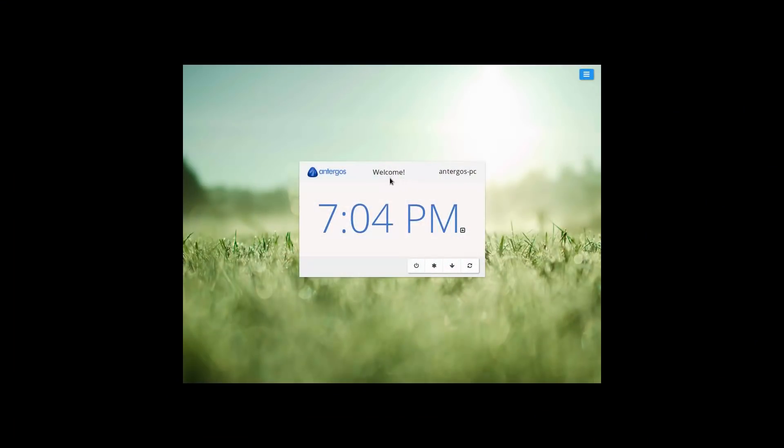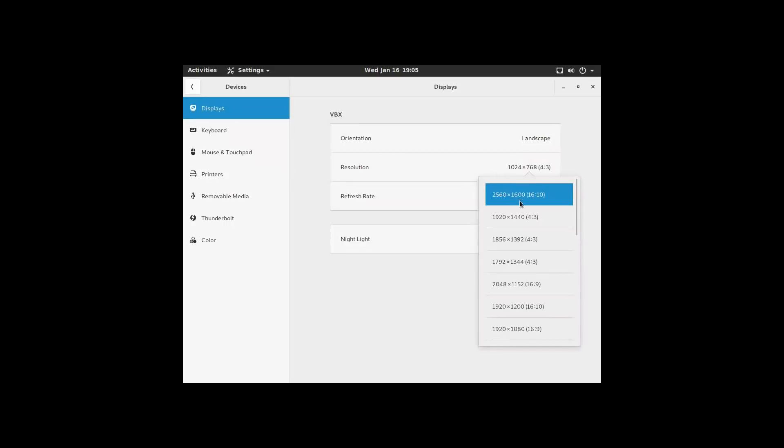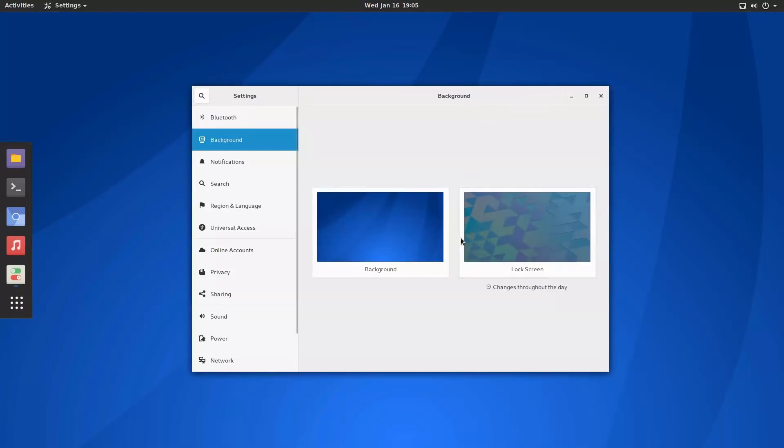There's restart, suspend, hibernate, shutdown — well, that's not a very intuitive way to get into the system. But it is what it is. First, let's go into our settings and see if we can get this bad boy full screened. Displays — resolution — 1920 by 1080. Apply and keep. Here we go. Houston, we have an Antergos.